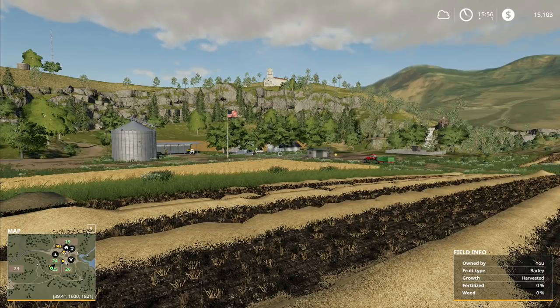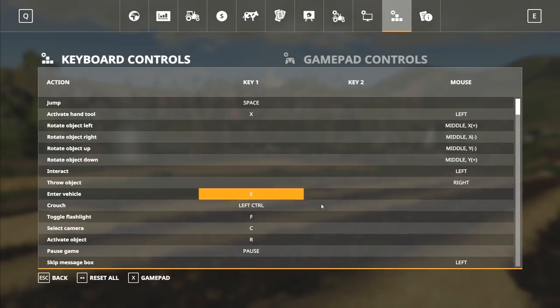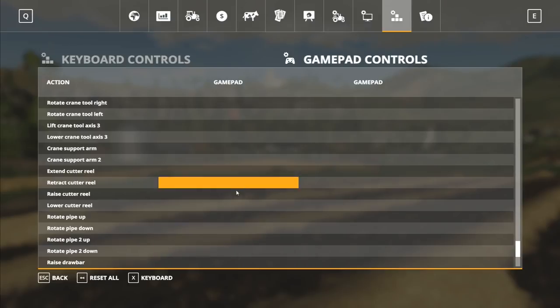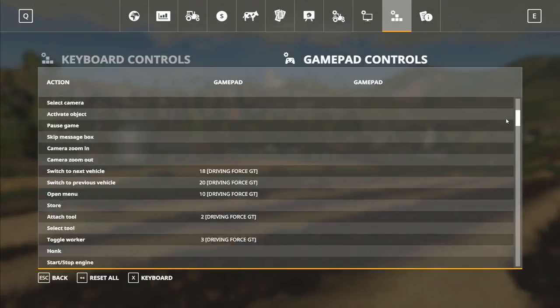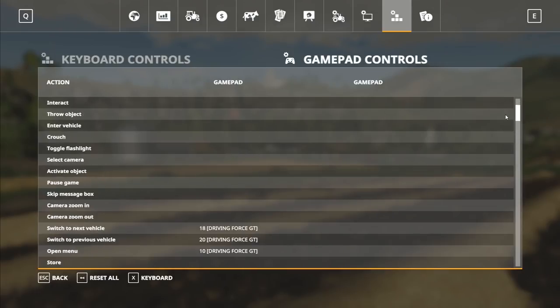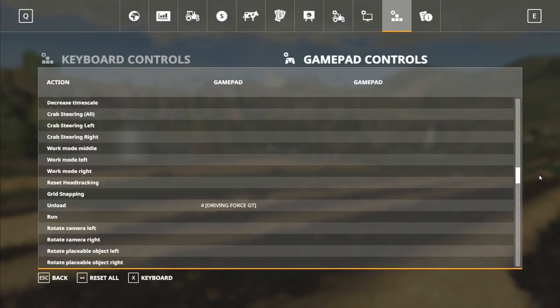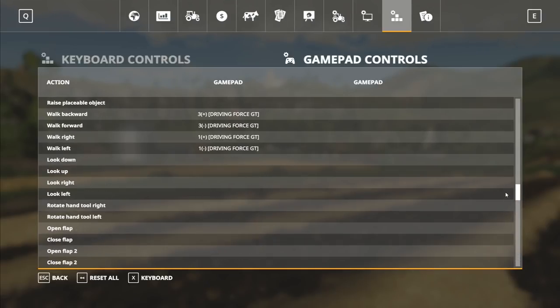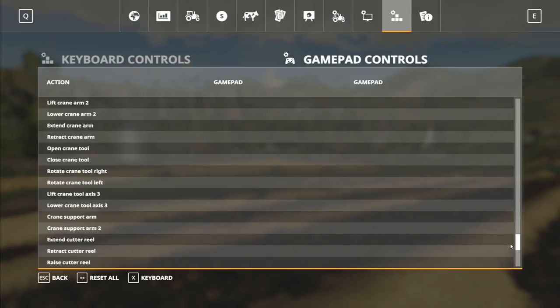I've just now rediscovered that. If you're having trouble, just go through, reset everything, delete all of the key bindings for gamepad controls, and then go through and set up the ones that you want. It took me 12 minutes to do that — go through and set everything the way I wanted. Take 12 minutes out of your day, set all that up, and ignore anything you don't normally use — unbind it, get rid of it.